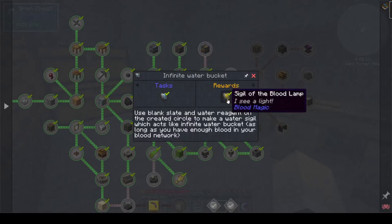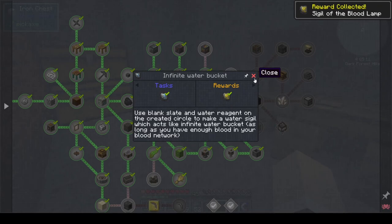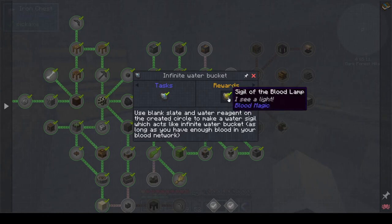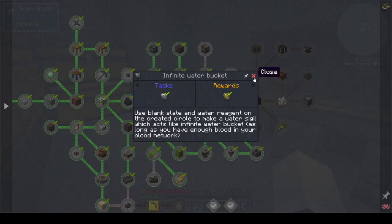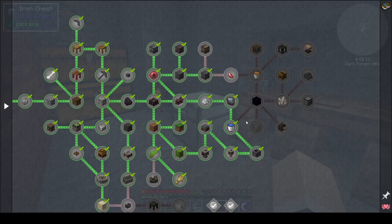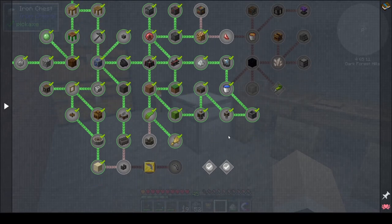The sigil of the blood lamp — I see light. I can use that. In order to use the water sigil, you will need to have your network life essence in your network. The blood lamp sigil places down invisible light sources, if I remember correctly. It looks like we are either going to have to do the Smeltery.